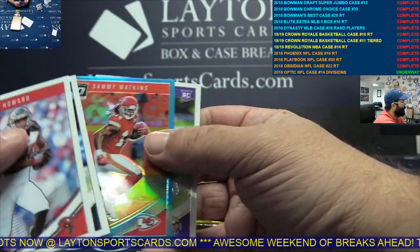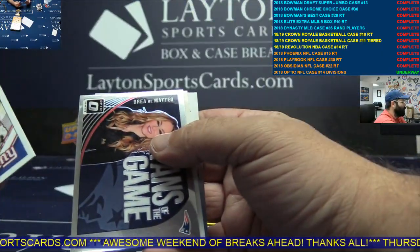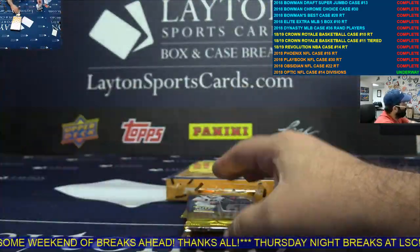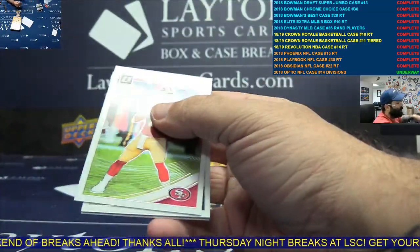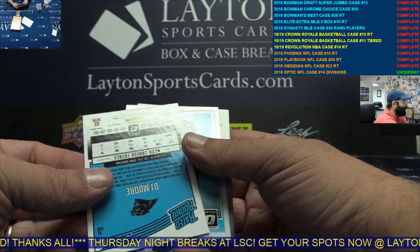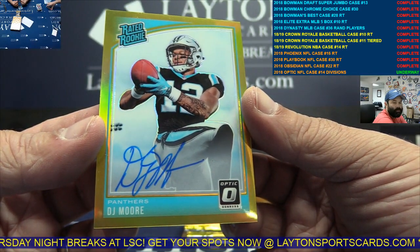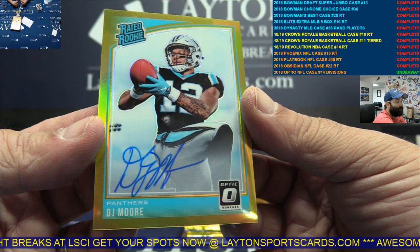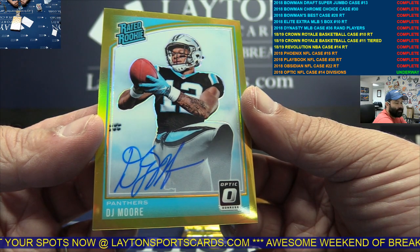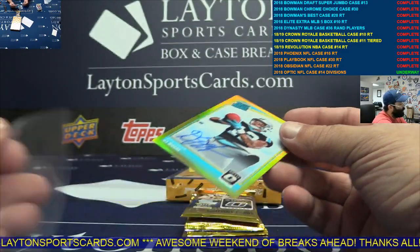Orange Carson Wentz, NFC East. Blue J.J. Watt, AFC South. Yep — Matt's gonna be breaking for us. Silver Cam Newton. Orange Jordan Akins, AFC South, and a Saquon rookie. Aqua Sammy Watkins, AFC West. NFC South to 10, Gold Auto — DJ Moore. Beauty. Congrats NFC South.